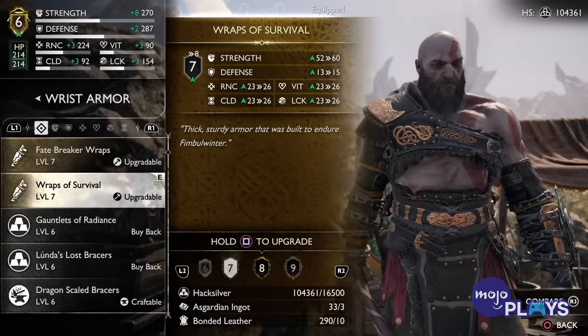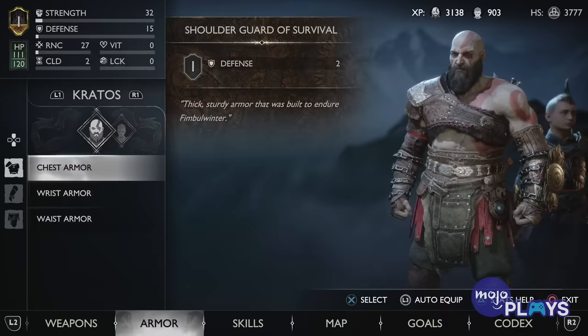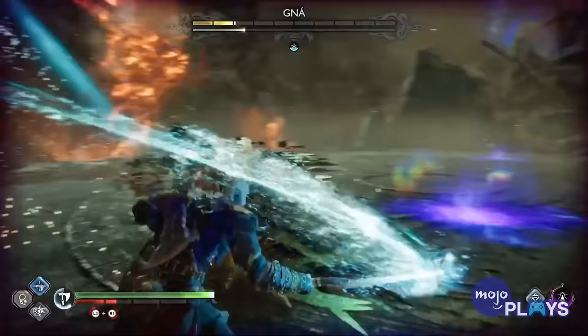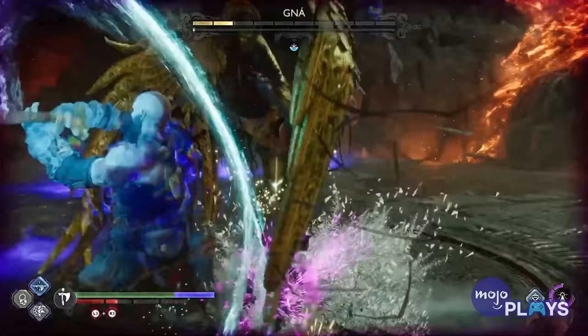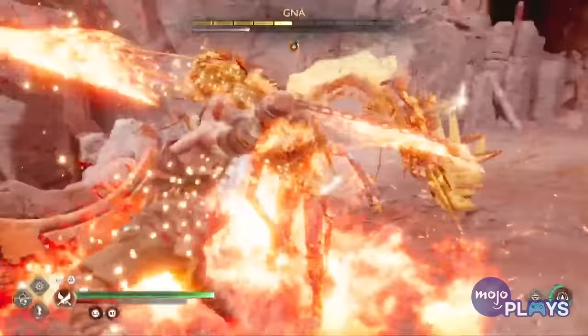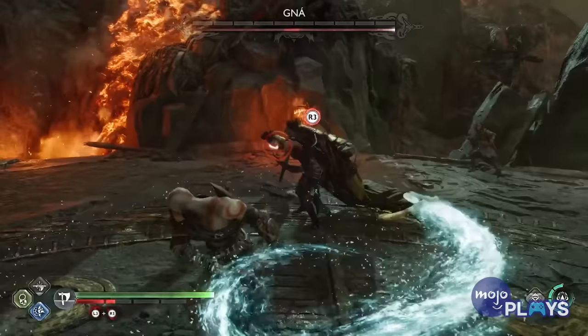The Survival Set. Believe it or not, the starting armor set is also one of the most balanced and useful in the entire game. It might not be the flashiest, at least compared to the rest on our list, but for those looking for a well-rounded set of armor that doesn't require a ton of special resources to reach its full potential, this set is for you. The Survival Set doesn't have any special skills attached to it, but it is the only armor in the game that when it levels up, nearly each of its stats also levels up. This is also great for those Souls fans looking to complete the game with the lowest gear that still won't let you down when you need it.